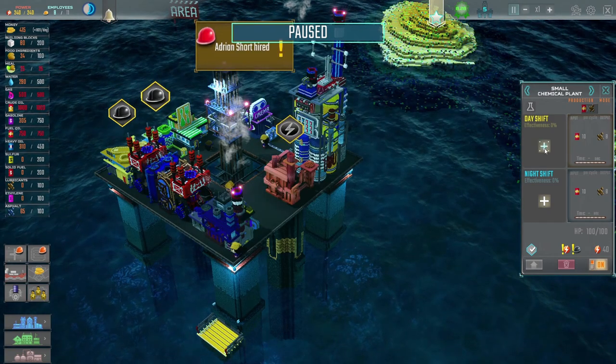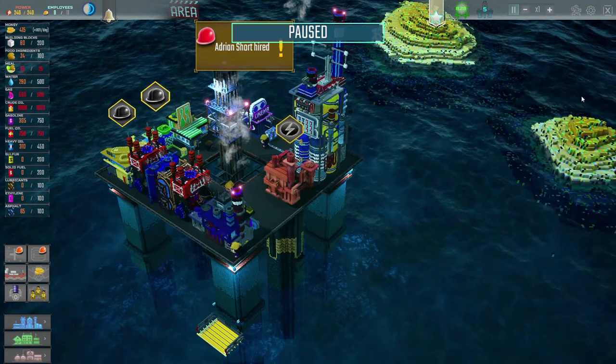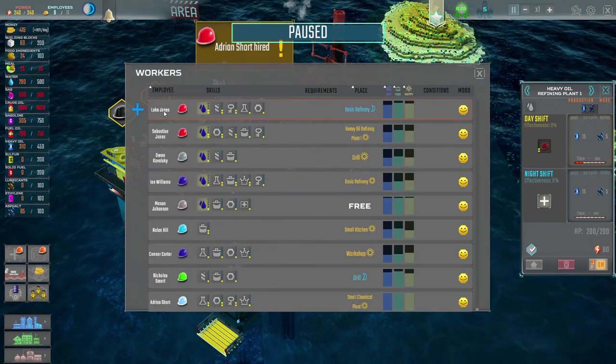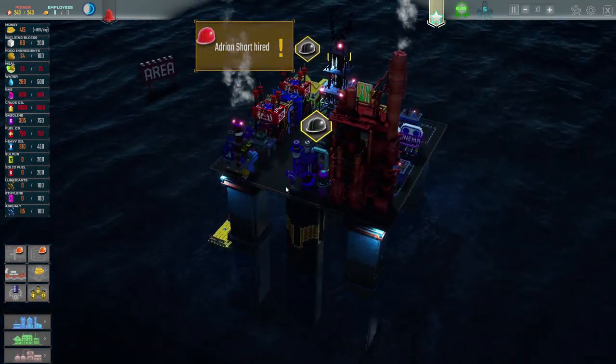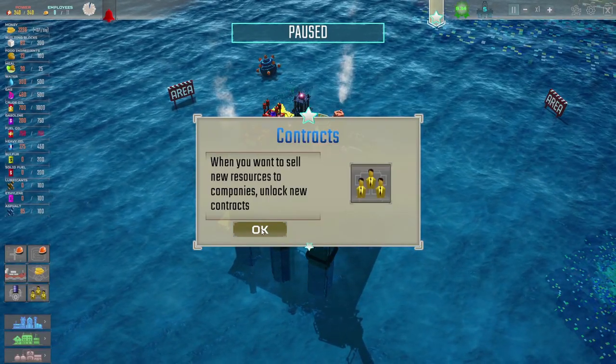Adrian Short, in you come. This is much better. And then maybe into there on the night shift we can put Mason. Right - everybody's got a job. We have some people on night shifts. It's all looking good. That contract is complete. When you want to sell new resources to companies, unlock new contracts. Oh - how do we do this? Oh, we can unlock contracts. I didn't know this was a thing that we could do.